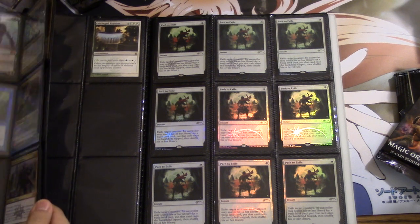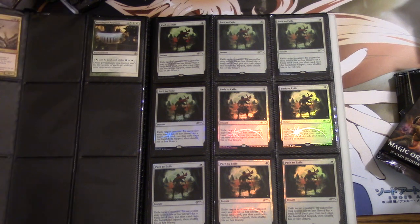This is not a great example of a trade binder, but if you figure out a card that you love, just go after it — there's no reason to wait. These promos are going to at least hold value, and I can see them going up. To summarize: Path to Exile promo — good, readily available, easy to trade for. Serum Visions promo — better, readily available, easy to trade for. Bye guys.